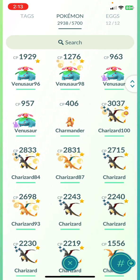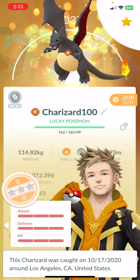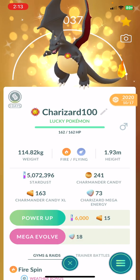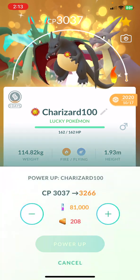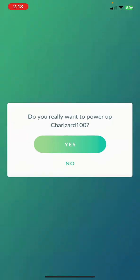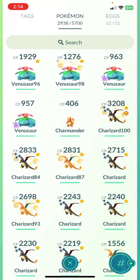From here we're gonna do a Charizard. There's a 100% Charizard — we already did the mega today, so one more day. Tomorrow will probably be Friday. We're gonna max this bad boy out. We don't have enough, but we have 163 candies, and it'll be 3208 CP. I'm almost there to a level 50 Charizard, so I'll give it to this bad boy.